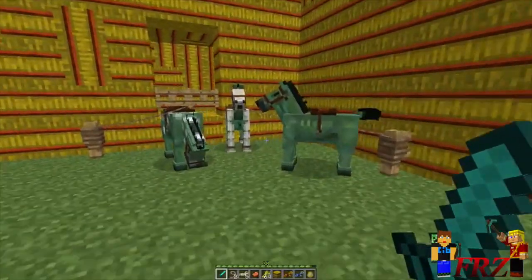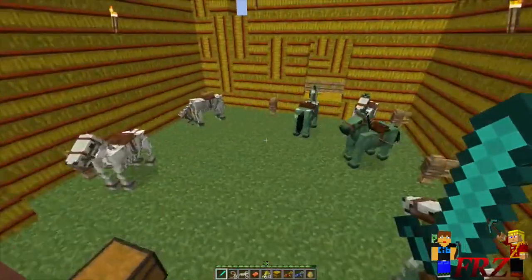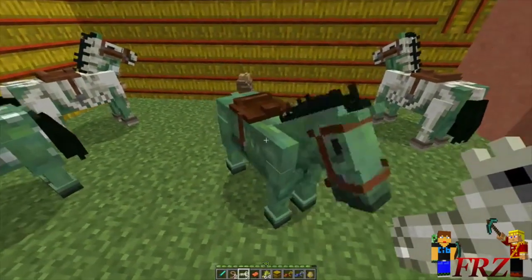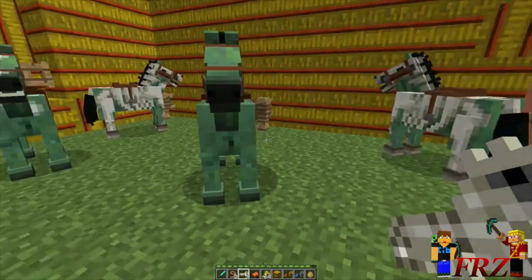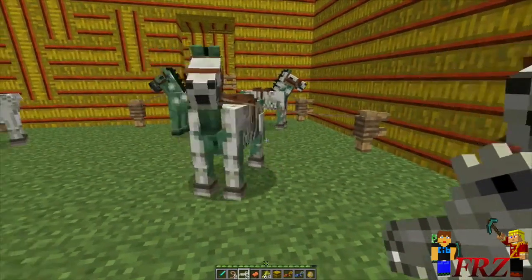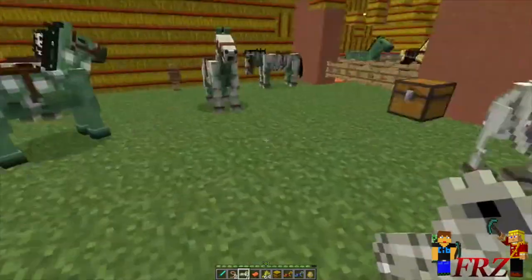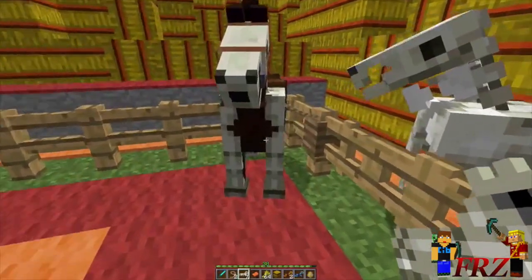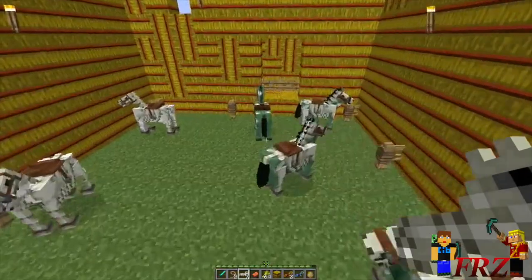I already showed the skeleton and zombie horse off in my last video. With the help of my awesome buddy — who is in the description below, go send him a thank you — he was able to get me the armor. Right now it says iron armor but there is skeleton armor. He made a video showing you can actually put armor on the horses, as you guys can see, or at least the zombie horses. It does work on skeleton horses too, but they're already skeletons, which makes it really weird.